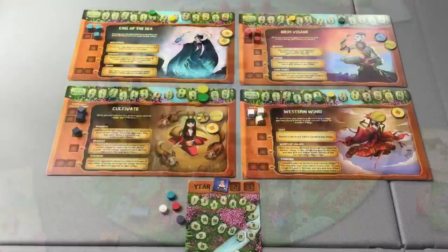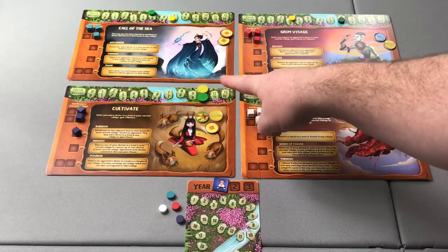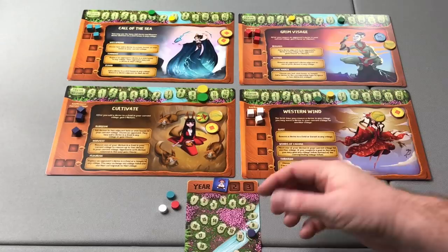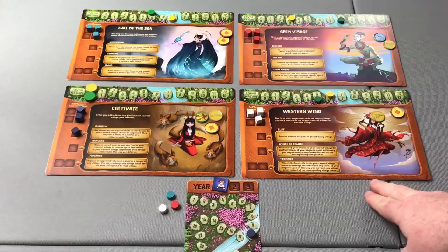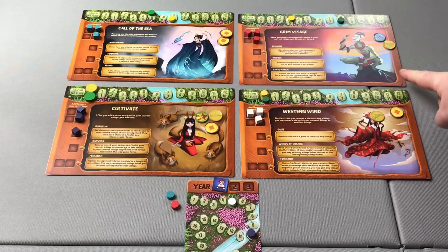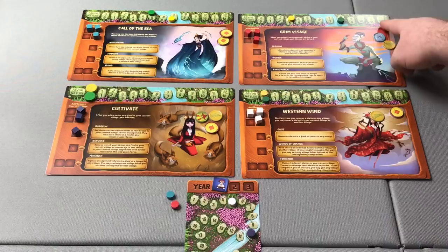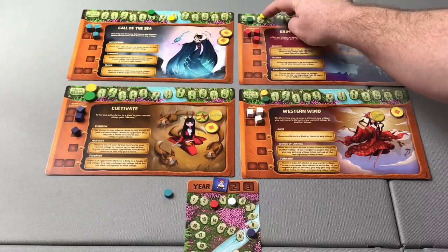We now move to favor and nature track scoring. End of year scoring is done by looking at each Kami's favor and nature tracks — the Kami scores the lowest of the two tracks. Hala has ten favor and ten nature — a perfectly balanced track — so she gains ten points. Her tracks then reset to zero. Shisei has five nature and six favor, so she scores five victory points. Gensui did a fantastic job with nature, acquiring eight of the possible twelve, but only has three favor — so he scores just three points. Mizuchi has five nature and seven favor, scoring five victory points. All favor and nature tracks reset to zero.